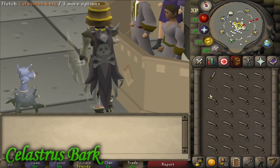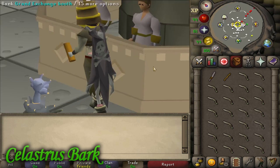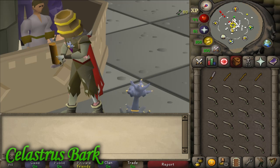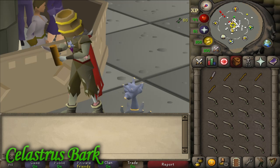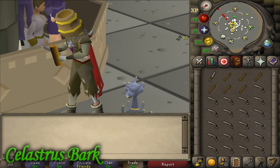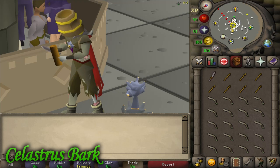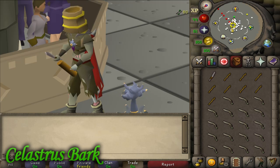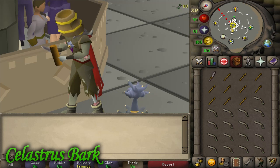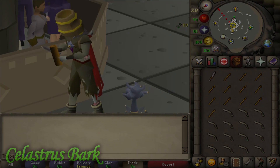Another currently profitable method is cutting celestrous bark into battlestaves. This requires 40 fletching, and there's around a 200 coin gap between the price of the bark and the price of a battlestaff. I'm guessing this is because people that harvest celestrous bark from farming aren't going to spend the time fletching it into a battlestaff since they can't note a battlestaff at the leprechaun. With celestrous, you can expect around 200k coins per hour and almost 100k fletching XP per hour — really good for level 40, but I'm not sure how long that GP per hour will last.